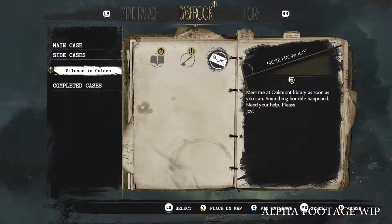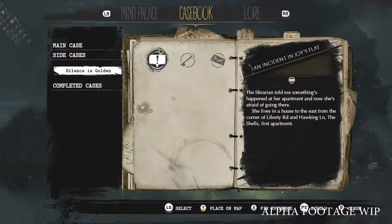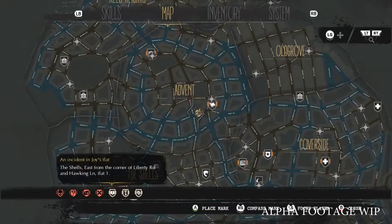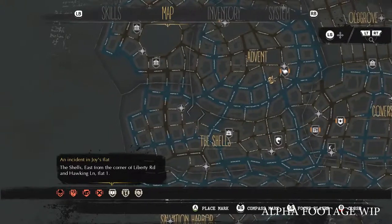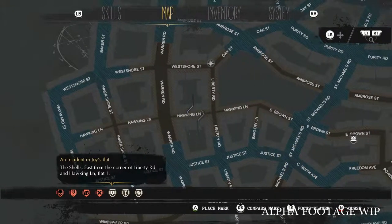Let's open up our casebook. Here we can examine all the evidence that we find on our journey. We have Joy's letter, the key to her apartment and also the address. Let's use that to find the right location on the map. We can pin it as well to create a custom marker for our convenience, and let's go.